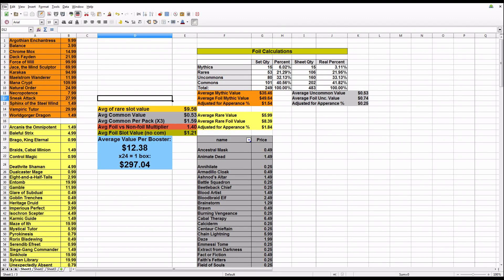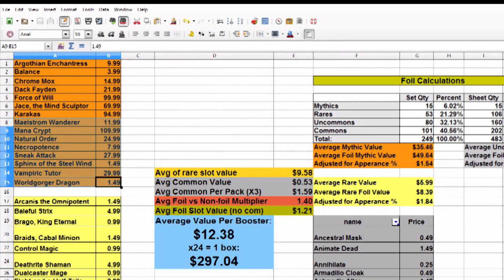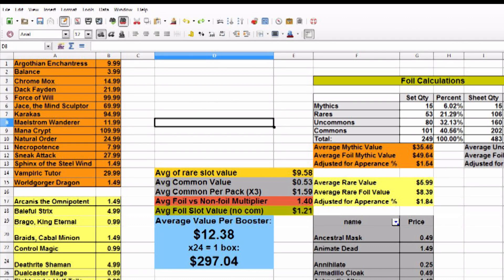Let's go over to this spreadsheet here. You can already see what the end result is. So this is the Mythic section — all the Mythics and all of their pre-order prices. Some people are saying Mana Crypt isn't worth $109. Whatever. If I change it to $20, the box doesn't go down that far. High variance in this one, by the way.